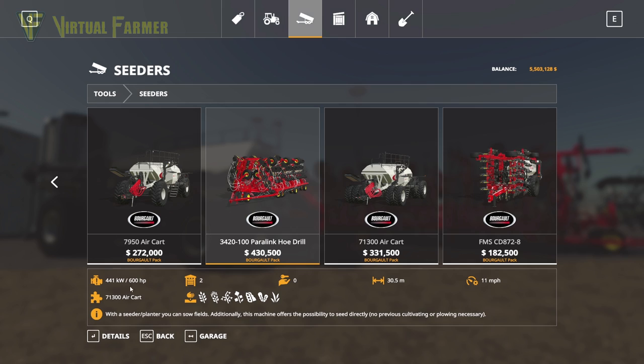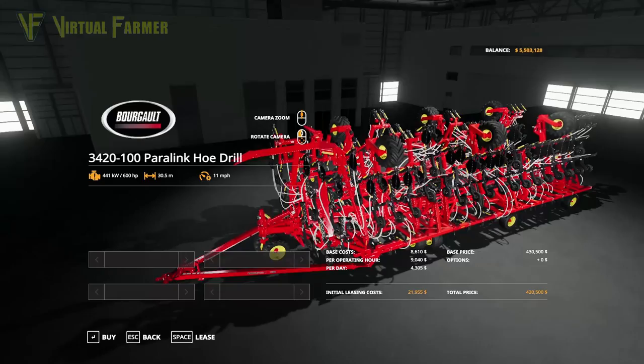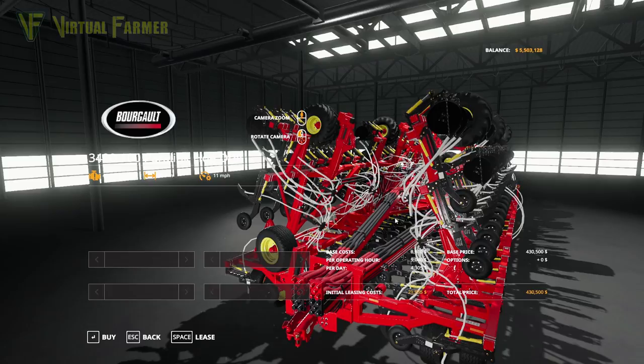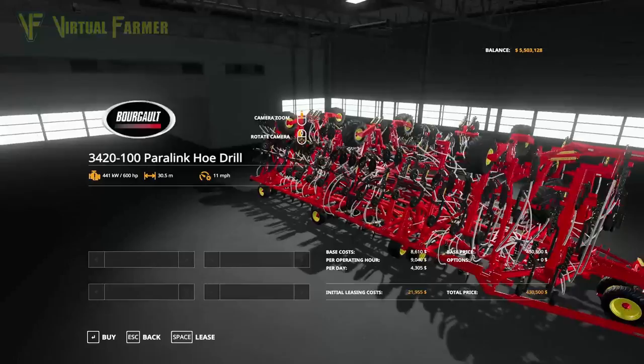It requires 600 horsepower, works at 11 miles an hour, and will drill wheat, barley, oats, canola, soybeans, oilseed radish, and grass. The width on this is just amazing. Look at the size of this thing — so much detail. You get close to it and it is just an absolutely gorgeous-looking piece of kit.